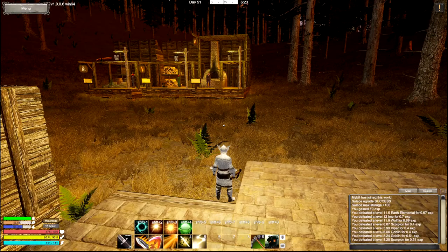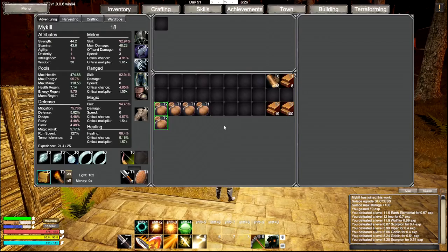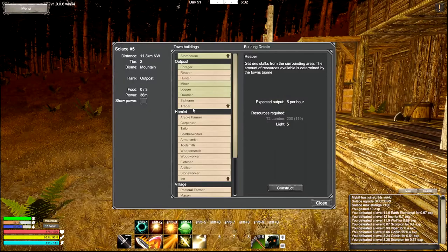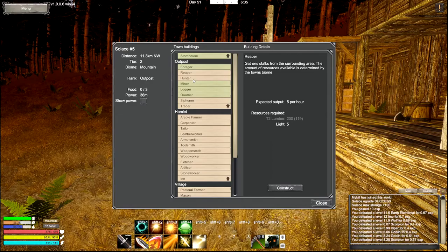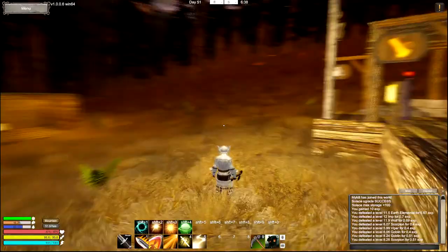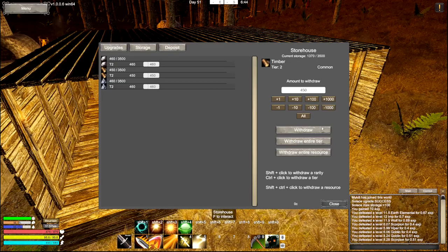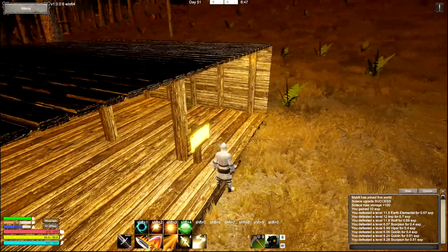So we have our forager. Do we have enough food? Build more food - no, haven't used any food. So we have our forager, miner, quarry, and lumberjack. We've got a hunter and the reaper. I'd probably do the reaper first, if I have enough wood. I do.